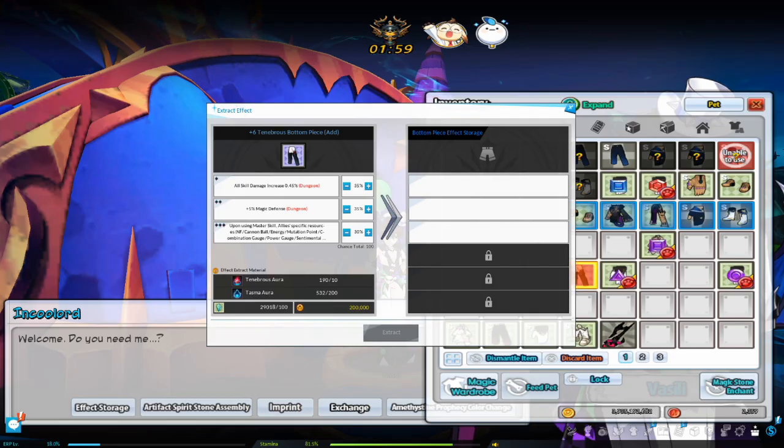One shadow effect line from the three identified lines can be extracted. Tenebrous armor with +9 or higher enhancement or reforge stage 12 or higher cannot be chosen for shadow effect extraction. Only the effect is extracted and stored — the effect rates are not stored. The armor is deleted after extraction and cannot be restored. You can increase the chance of extracting an effect you want up to 50% and decrease the chance of extracting an unwanted effect down to 0%. Depending on how you adjust the percentages, the amount of material needed can either increase or decrease.